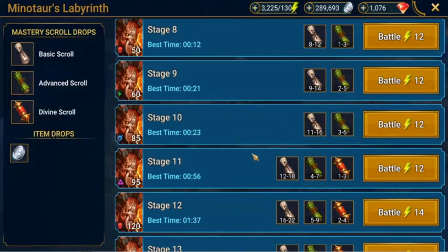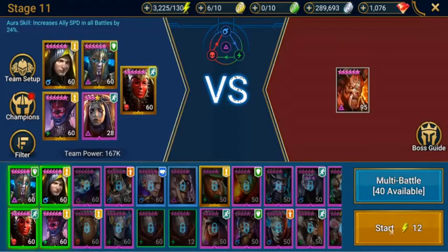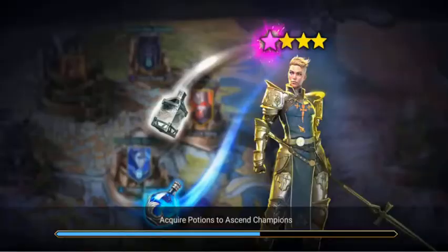Stage 11 of the Minotaur's Labyrinth. This is the first opportunity where we have the chance of getting divine scrolls as well, along with basic scrolls and advanced scrolls. But once you've already maxed out the amount of basic scrolls you'll no longer get that as a reward — it will only give you what your lowest level requires: advanced or divine. The cost is 12 energy. Just remember I always put speed in the front — it gives extra goes and turns when fighting the enemies. More chances you can get, the faster the battle.